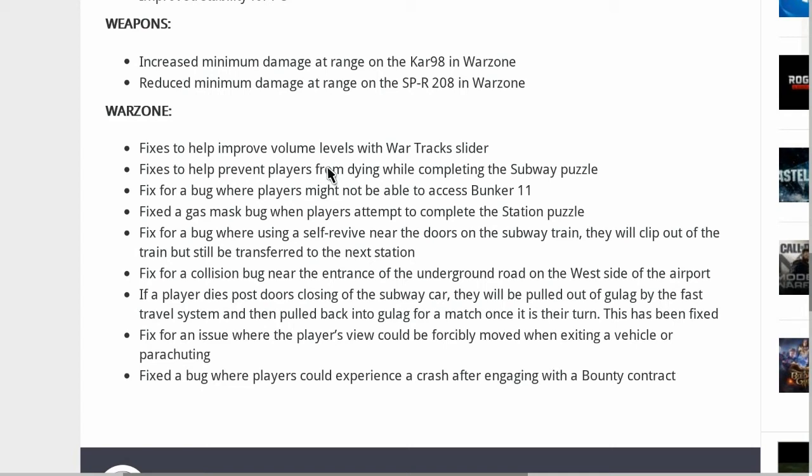They also fixed an issue where a player's view could be forcibly moved when exiting a vehicle or parachuting, and they fixed a bug where players could experience a crash after engaging with a bounty contract. That is all for the patch notes for this week's update.